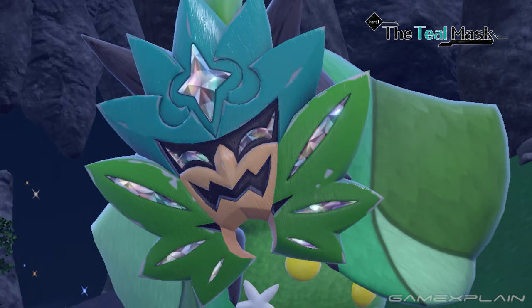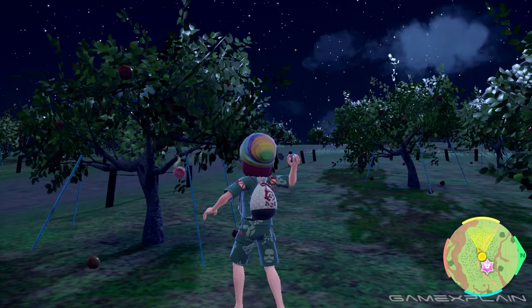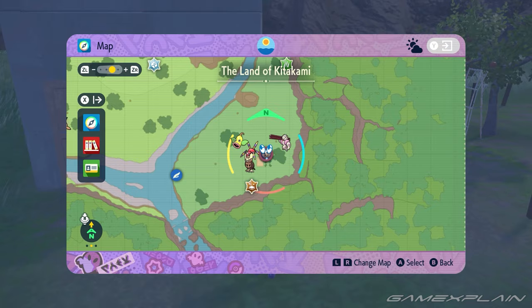So obviously you'll need to start the Teal Mask DLC and you'll need to be in the Kitakami region. If you've yet to get an Applin, you can find them pretty easily just to the west of Masui Town, in the orchards on Apple Hill. Make sure to check the trees. You can also find plenty of sweet and tart apples on the ground here if you want a Flapple or an Appletun.